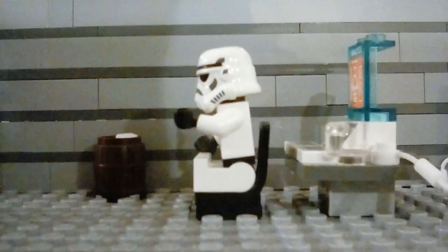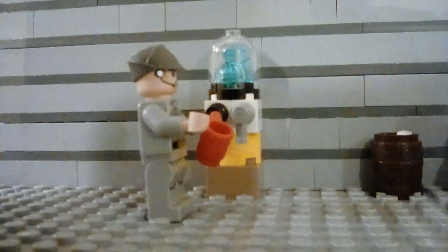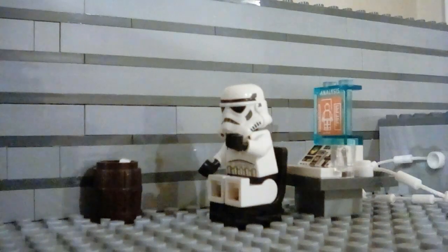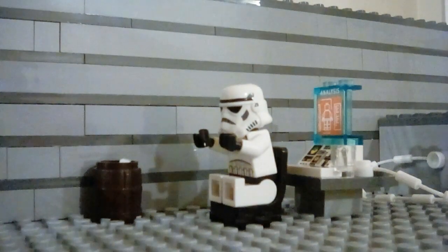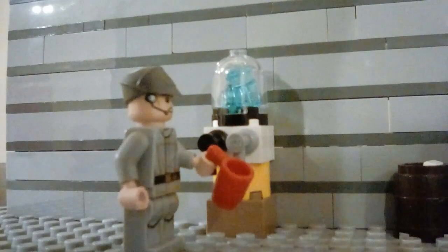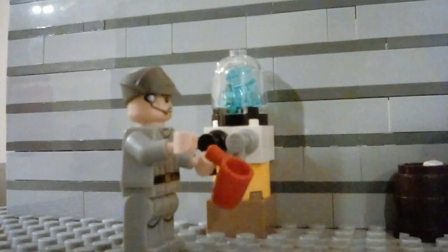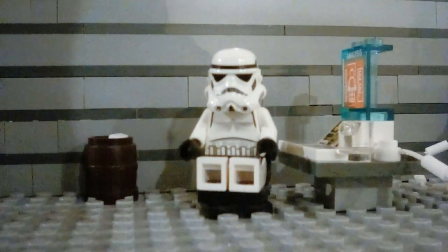What the heck was that? Oh that? Yeah, that's a mouse droid. What's a mouse droid? You really don't know what a mouse droid is? I mean, I never leave my sleeping quarters — the only reason I would is to come to work and get food. Well, a mouse droid is a droid that helps stormtroopers get around the Death Star quickly.